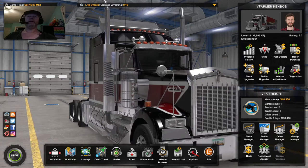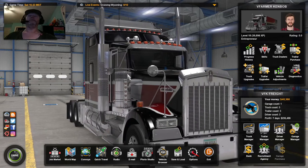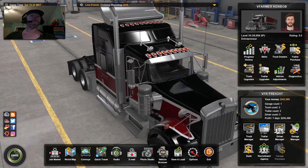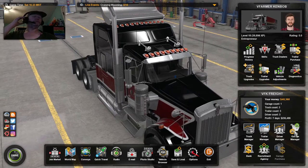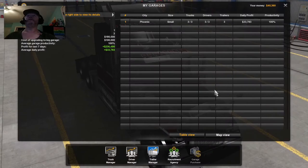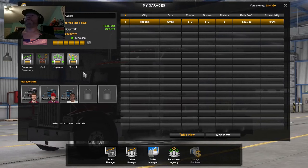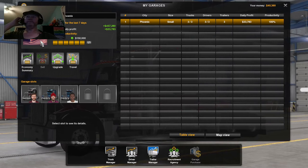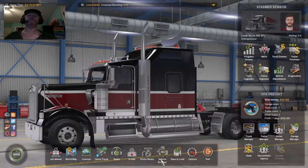Hello again everybody, welcome back to Virtual Farmer Ken Bob here at American Truck Simulator. Right now we're taking a look — just got off the live — so we're coming into our first boot after the live was done. I'm gonna take a quick look around. I don't have enough money to upgrade my garage, so I'm not going to be able to do anything with that. Let's go in here to the driver manager.